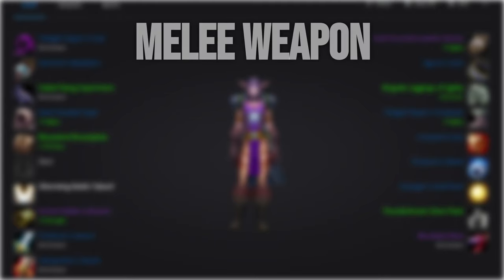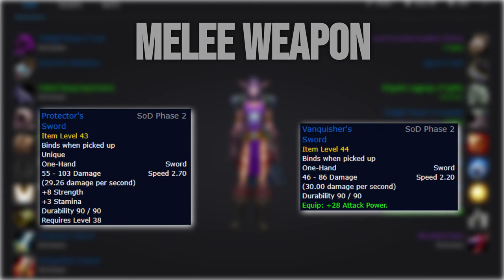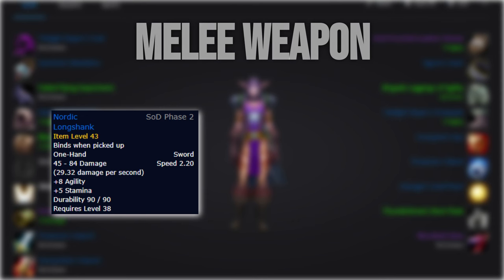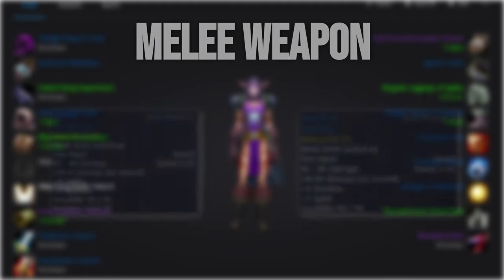For our melee weapons, we want to run the Corpsemaker — or the Warsong Gulch rep sword — in the mainhand due to that nice slow attack speed, and the Vanquisher Sword from the BFD quest in the offhand. If you don't have the reputation with Warsong, your best bet is to use the Nordic Longshank from Uldaman, or the Sword of Serenity from the SM questline if you're Alliance, but keep in mind that it's quite a significant DPS decrease.